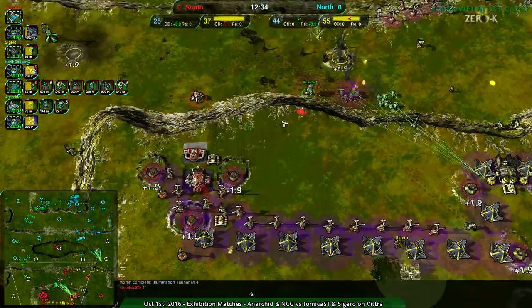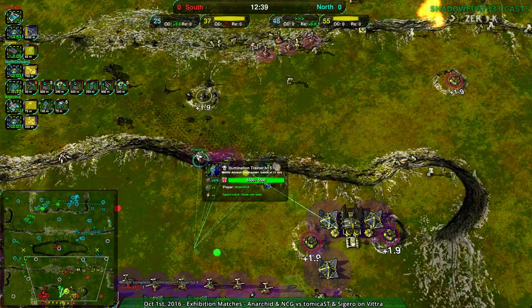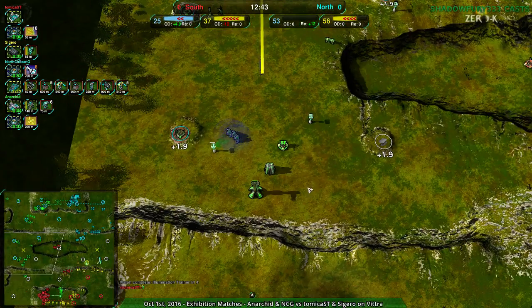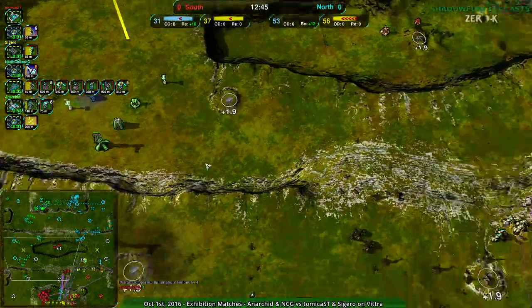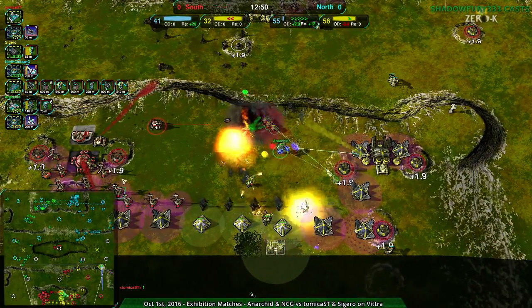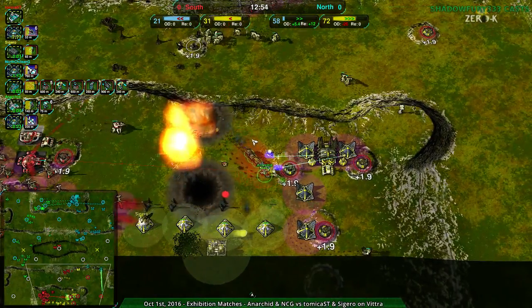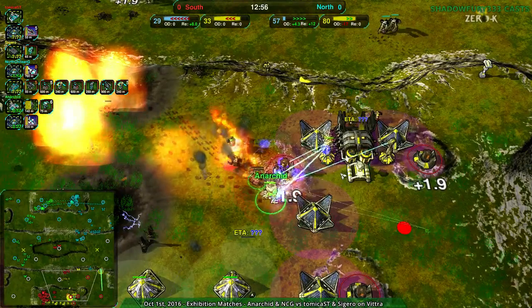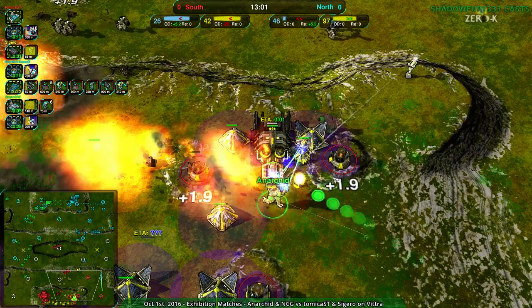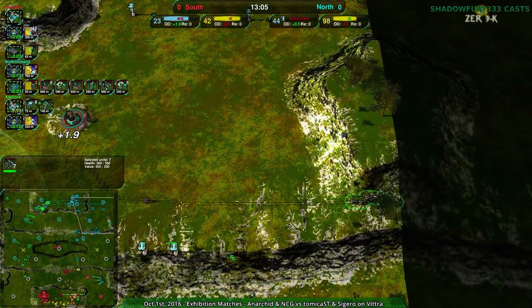I think that's game. Anarkid was basically just waiting around with their commander, not really doing much with it. But if that commander had gotten stunned earlier it would be dead, and this game would have been much different — it wouldn't have been able to hold the center west, and south team could have gotten back that area. However that did not happen. Anarkid's commander has single-handedly taken out the entire south base.